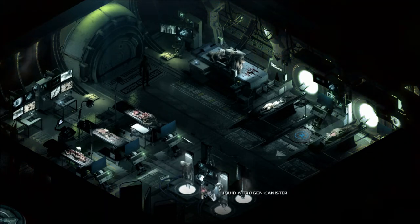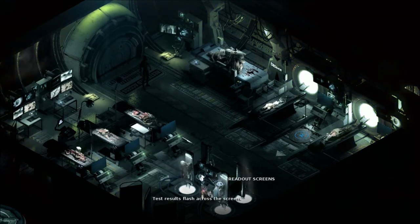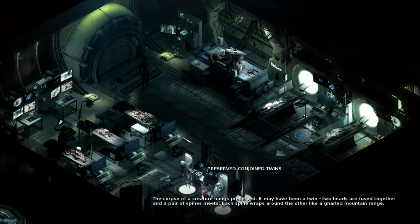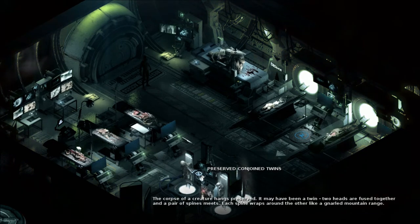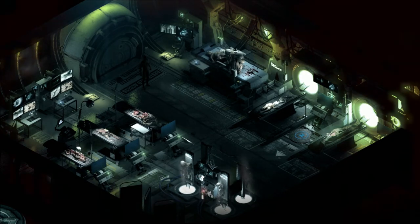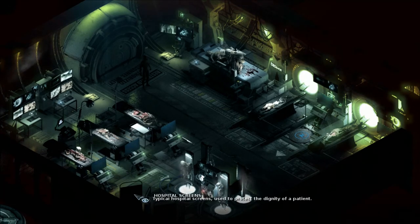Read out screens. Liquid nitrogen canister - looks like we can take that. Test results flash across the screen. Preserved conjoined twins - the corpse of a creature hangs preserved. It may have been a twin. Two heads are fused together, and a pair of spines meets - each spine wraps around the other like a gnarled mountain range. Oh my god. Typical hospital screens used to protect the dignity of a patient. Oh, there's no dignity here.